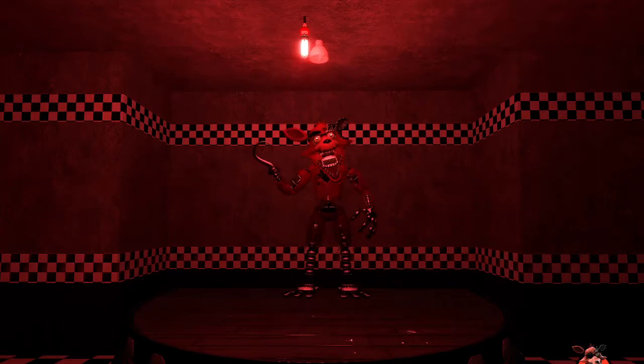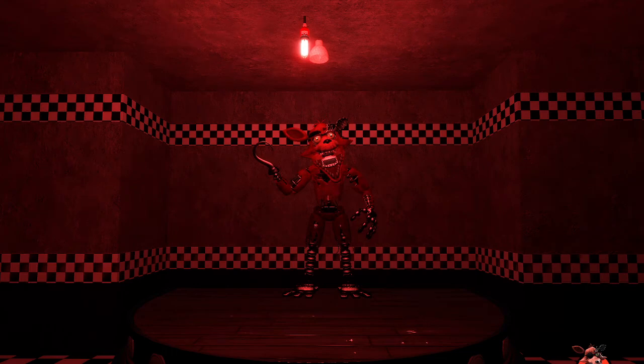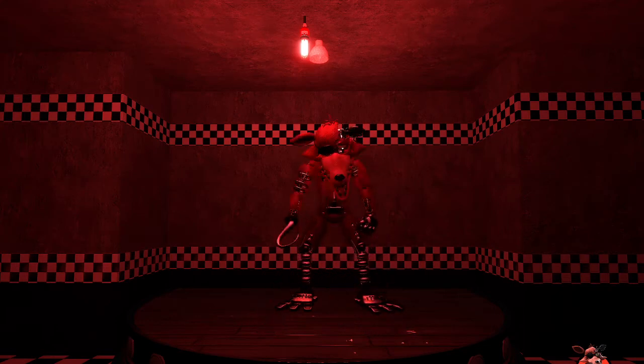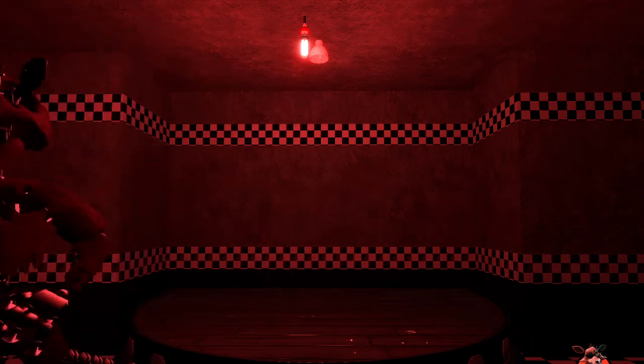Now let's check out Withered Foxy. I'm pretty sure Foxy flops on the floor for his deactivated pose — usually he's like that deactivated. Snap for Foxy to fall in three, two, one. Wow he fell really hard! 'Yar, kill the night guard! Yah ha ha ha ha!'